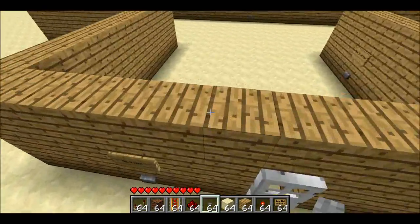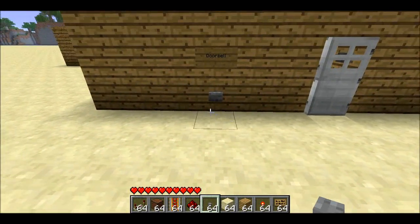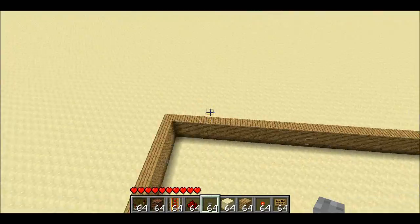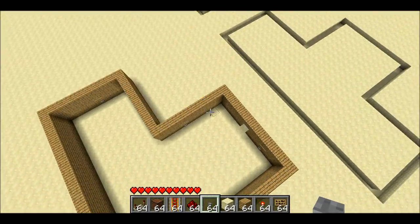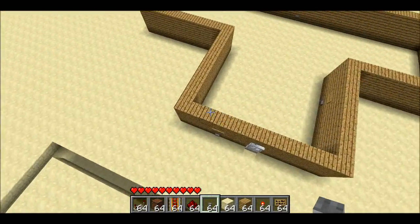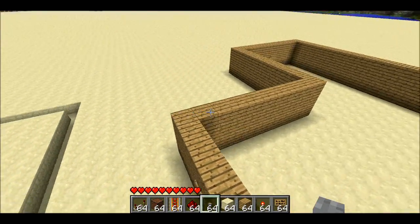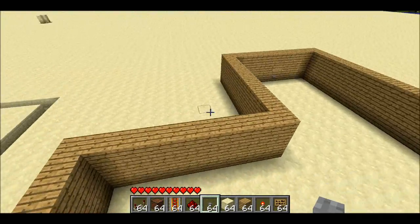Let me go into a bit more depth of what's going on here. When you press the doorbell, it sends a little signal around the edge of the entire house. And along the way, it triggers several note blocks. So there are note blocks distributed throughout the entire house, which means no matter where you are in the house, you're going to hear it.